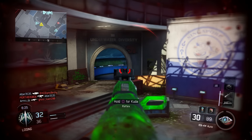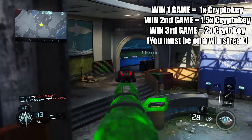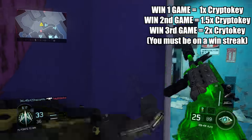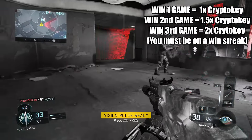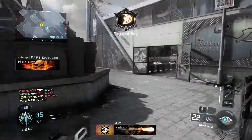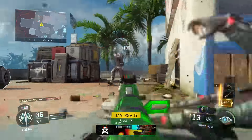Basically, if you win a match you get one crypto key. If you win the next match you get 1.5 times a crypto key, and if you win another match you get two times a crypto key. So basically if you go on a win streak you add 0.5 times a crypto key each time. You may be wondering how the hell do you get a 0.5 crypto key?